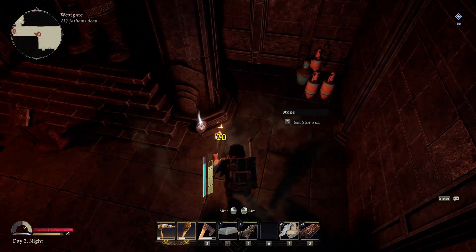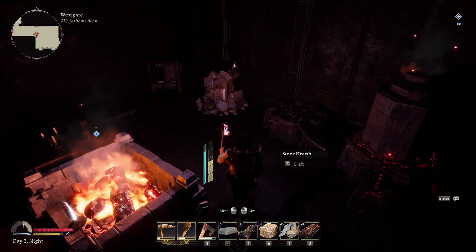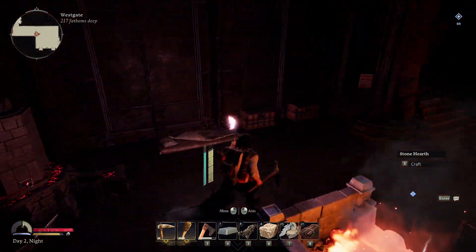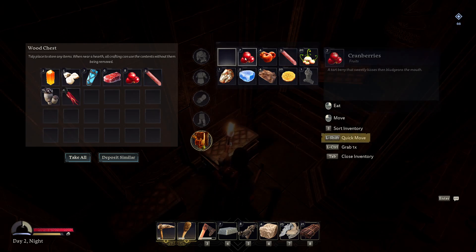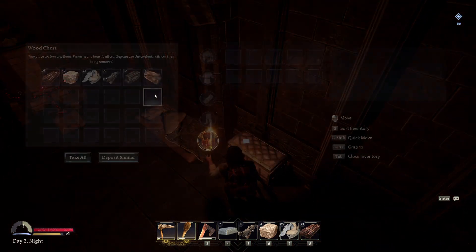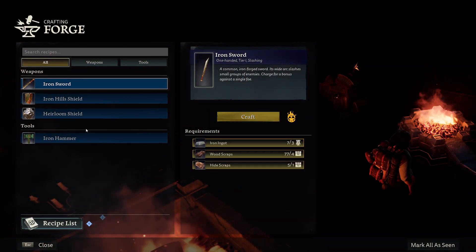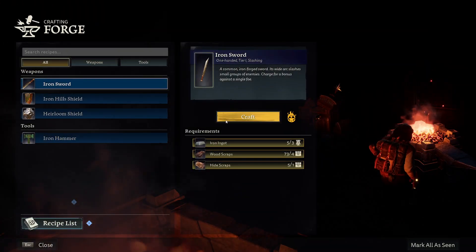Last episode we did a little bit of exploring and unlocked some different coal and iron items. First thing we're going to do is get an iron hammer so we can use that for building. Let's craft that — wait, I should check my inventory. I have lots of stuff. We'll quick-move everything in here besides our iron. Perfect, then we should be able to craft our hammer and then craft our sword.